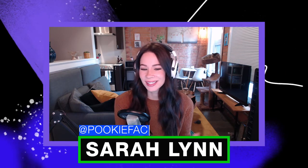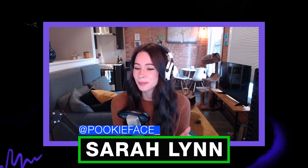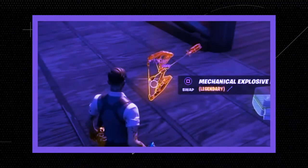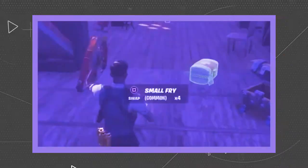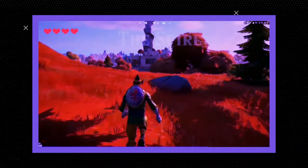Get up, get ready, grab your cat, grab your coffee, grab something soft to snuggle because we have another at-home edition of World of Fortnite. I'm your host Sarah Pookieface Lynn and we have a great show for you today. We're looking at season six's best weapons in the rotation, we'll explain the Zero Crisis event in Point of Interest, and of course we have everything the community is passing around in Low Ground.